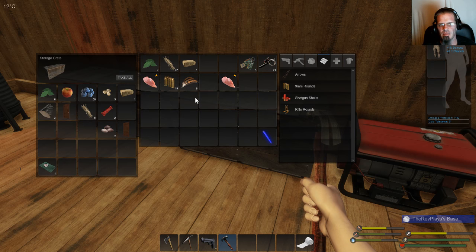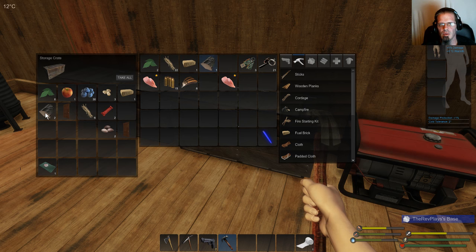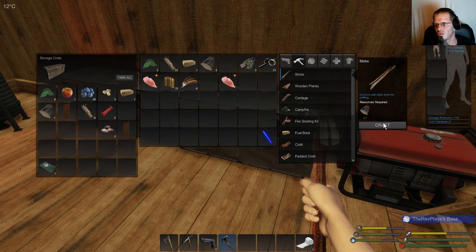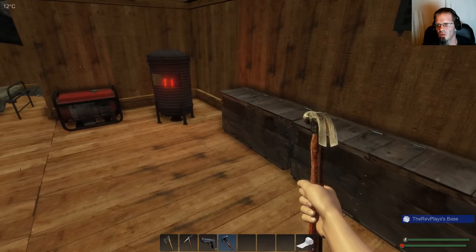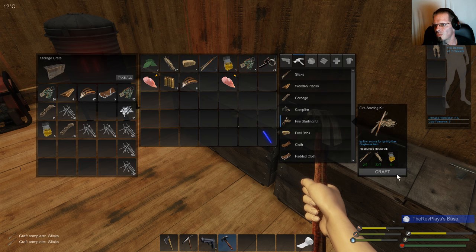I don't have any more matches — biofuel and sticks. There we go. I'm going to have to get some more wood as I'm running around. We'll cook some chicken and then we will go hunt.